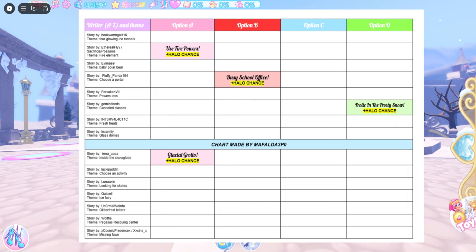For the story where the theme is about a fire element, the option is A. For the story where the theme is about choosing a portal, the option is B. For the story where the theme is about a canceled class or canceled classes, the answer is D. And for the last one we have so far, which is about inside the snow globe, the answer is A.